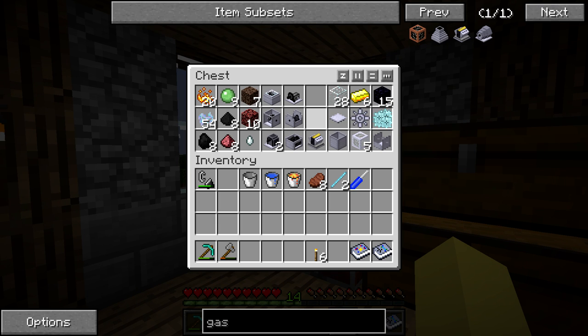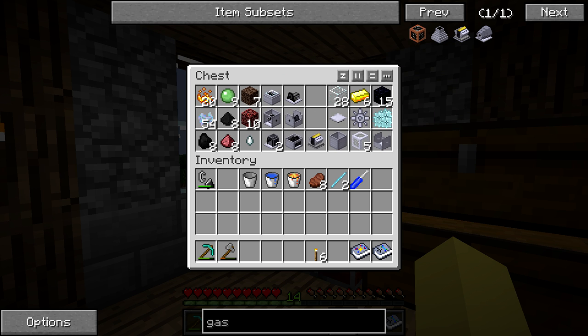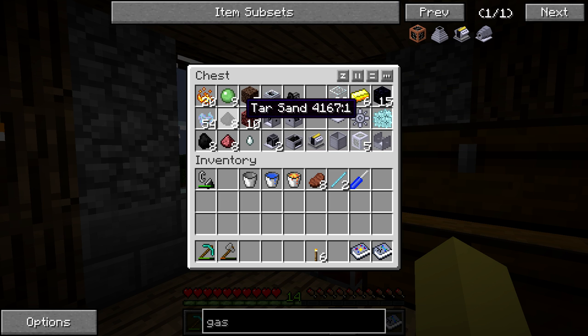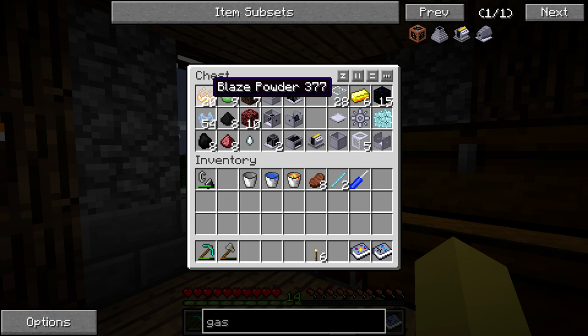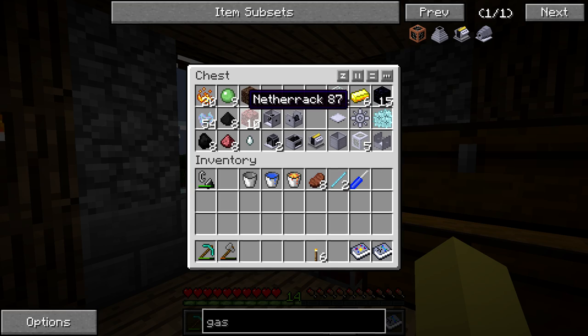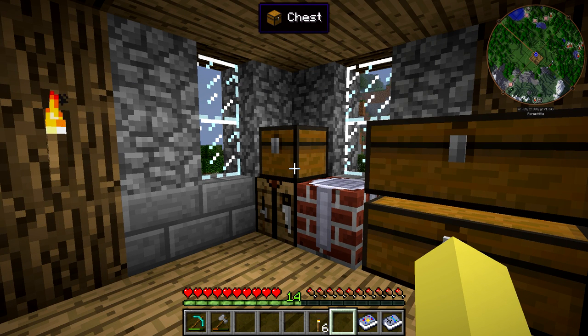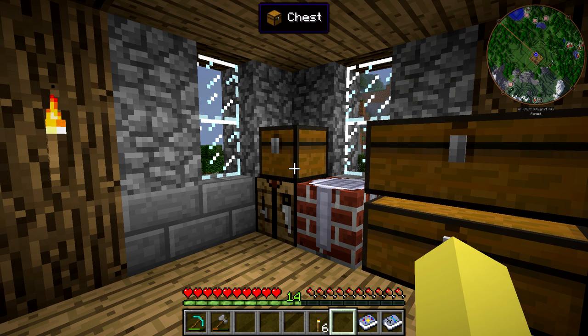We have all the stuff we're going to be using over here. There are a couple things I've already crafted - pretty much just the generic pump stuff to set up another grinder. A lot of the stuff we're going to be using to produce jet fuel, such as tar sand and netherrack dust, is going to come from using a grinder with soul sand to get tar sand and netherrack to get netherrack dust. It's also nice for blaze powder because you get six instead of two from each blaze rod.